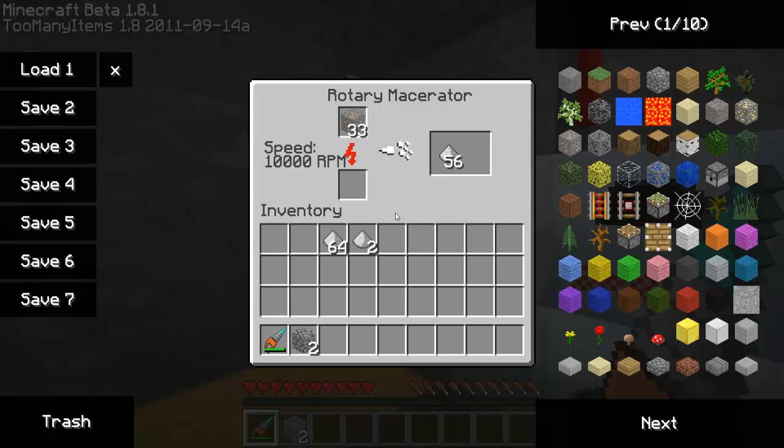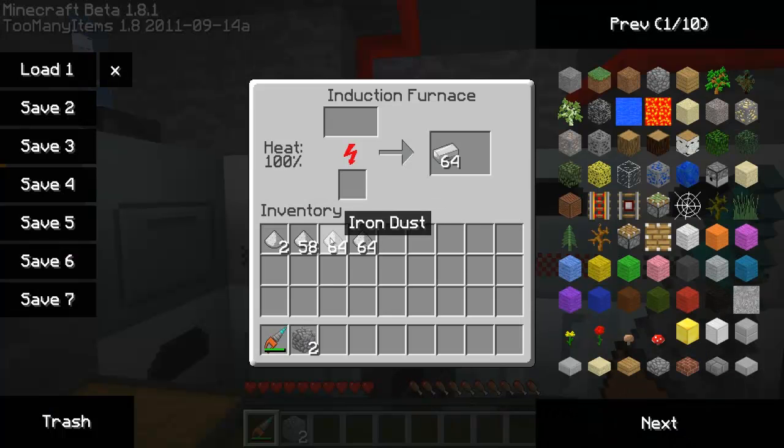Let you watch this. So while this is doing it — normally with a standard macerator it wouldn't process one stack at a time; it would only process half the stack since you get double output. But this will process a full stack — almost a full stack. And if I put that in an induction furnace, that will make two iron ingots per one, I believe.